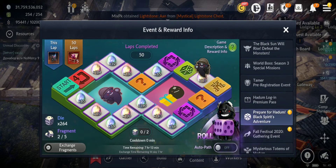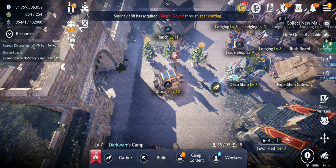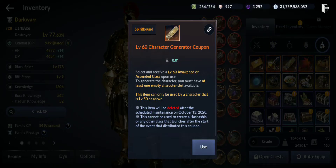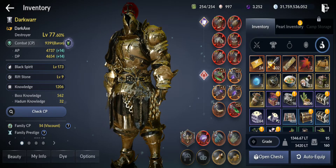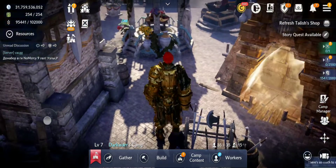Hello guys, welcome back to a new Black Desert Mobile video. In this video I'm gonna use all 264 dice for the Black Spirit Adventure event, see all the rewards that I'll get, how many laps. Also I'm gonna use the level 60 character generated coupon - I'm gonna use it on the warrior so I'm gonna get the warrior to level 60 and get the berserker. Also, after the update I'm gonna have an update review video, so wait for that.